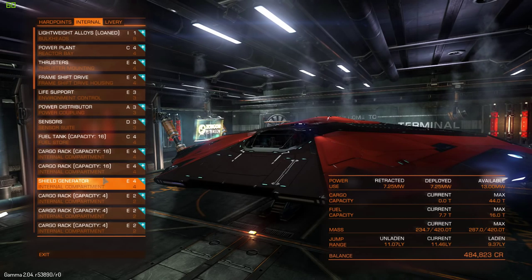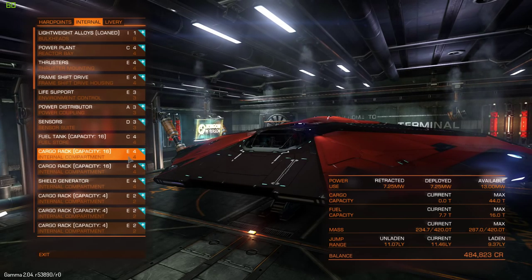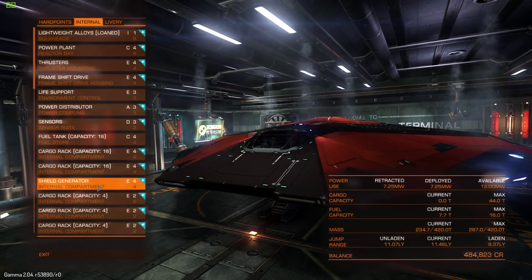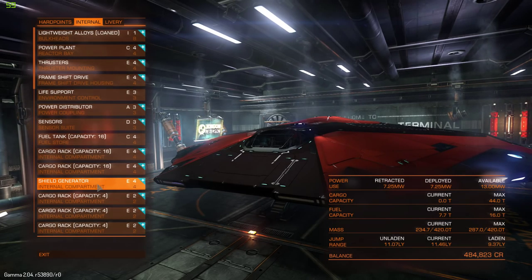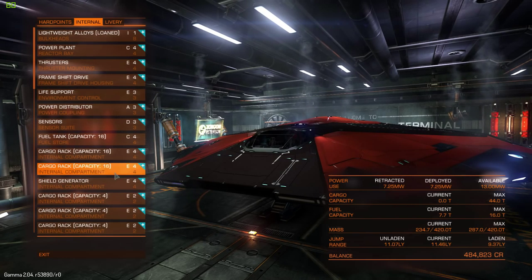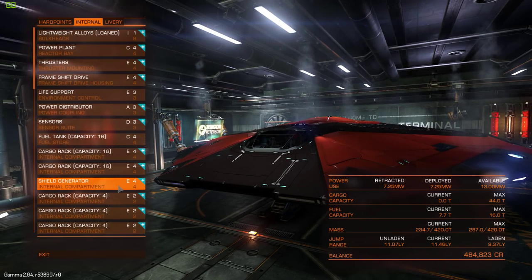The first compartments you want to upgrade are your internal compartments — these all want to be changed to cargo racks. I did leave my shield generator on, as there was still plenty of cargo space and it's a backup in case I get interdicted. However, if you've got a route and you're feeling confident you're rarely getting interdicted, you can remove it, since that's another class 4 internal compartment — another cargo rack of 16 right there. So total on your class 4s, you've got 16, 32, 48 cargo rack capacity possibilities.